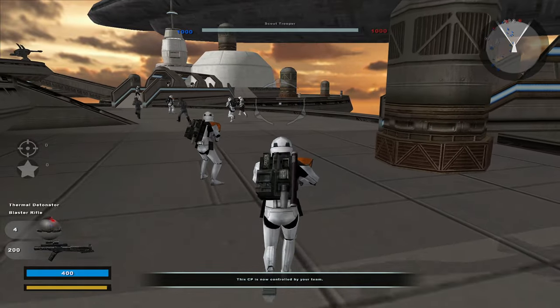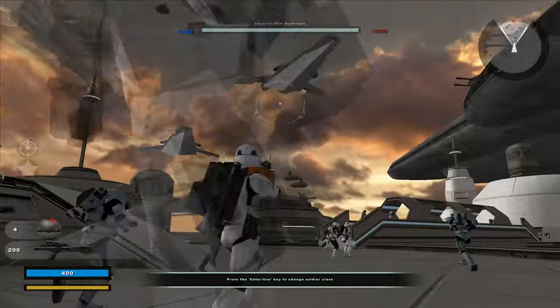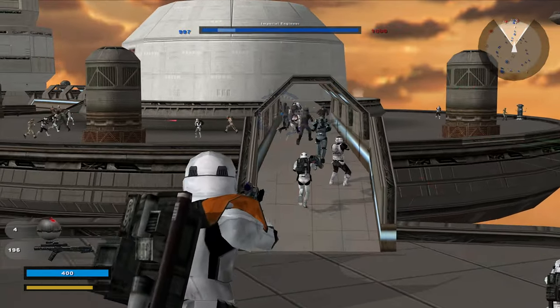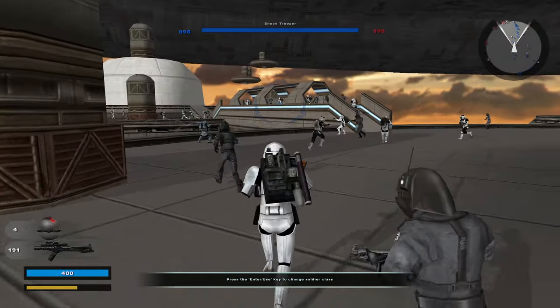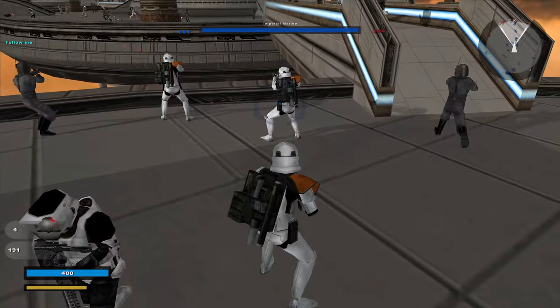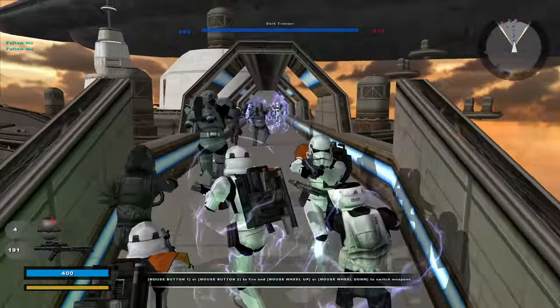Let's be the stormtrooper marine first. We're starting off on the ground — we got this air combat orbital attack. We have to capture these landing platforms, these Tibanna gas platforms. We got a cool reskin of the scout trooper, that's pretty freaking sweet. I like how the scout troopers have been reskinned.